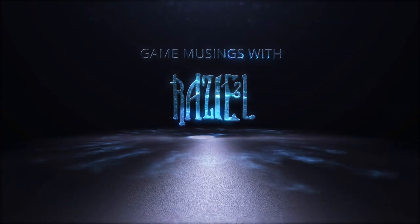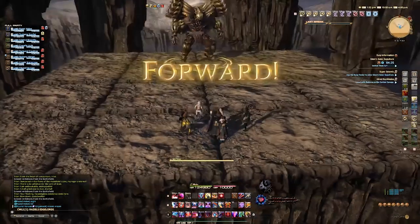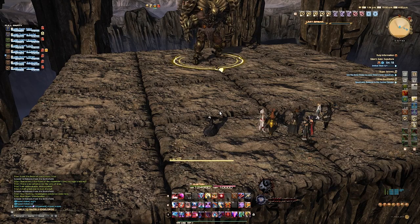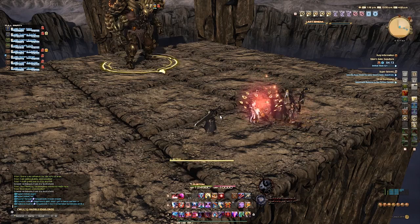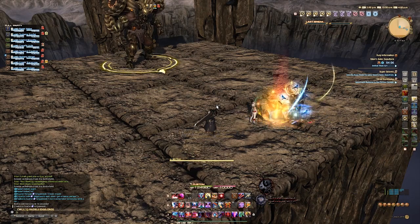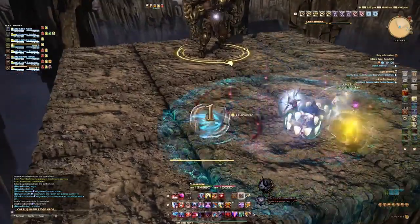I am Raziel. What's up guys, Raziel here, and I am here with the fourth and final normal mode guide to Eden's Gate. This is Eden's Gate Sepulcher. Apologies, I did miss the opening cutscene in the recording session, however I got the entire fight, and I'm going to go over each and every mechanic with you. I'm not doing it in a particular order, but I will show you each mechanic and how to deal with them respectively. So, let's just go.